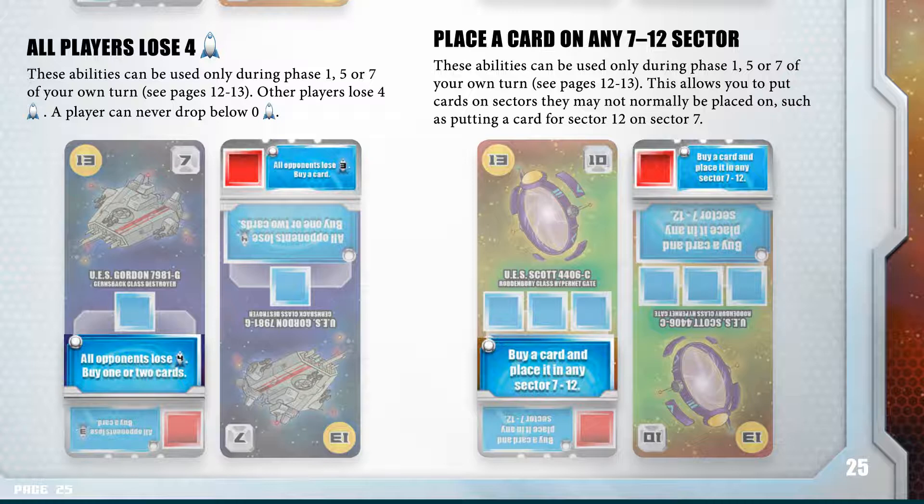Place a card on any sector 7 to 12: these abilities can only be used during phases 1, 5, or 7 of your own turn. This allows you to put cards on sectors they may not normally be placed on, such as putting a card for sector 12 on sector 7.